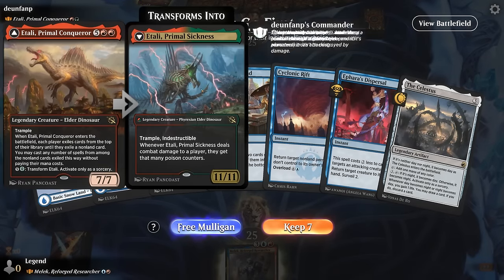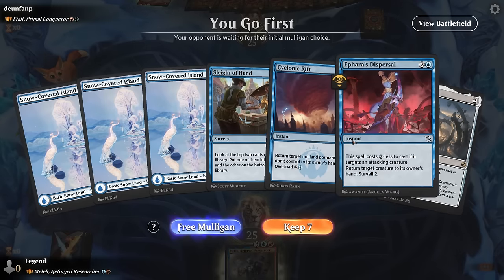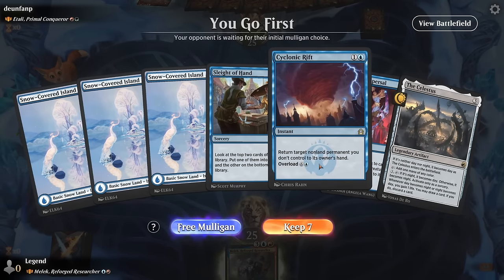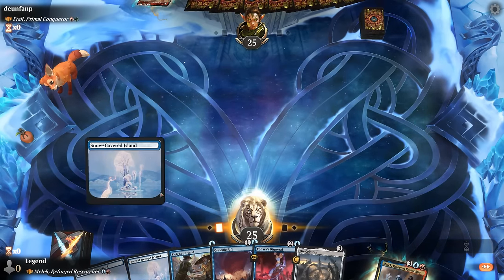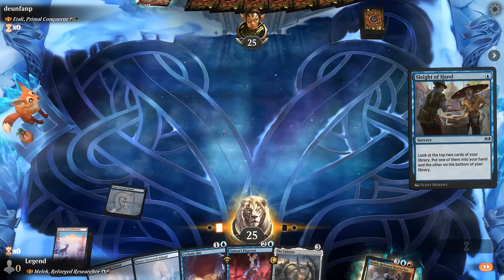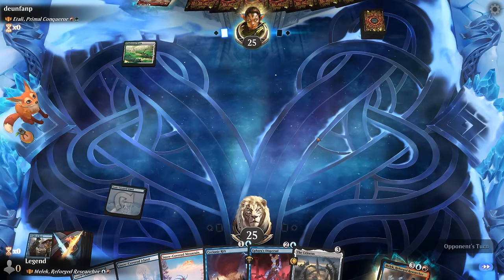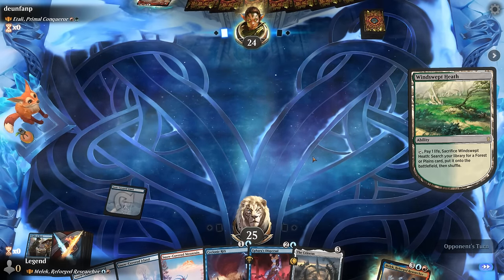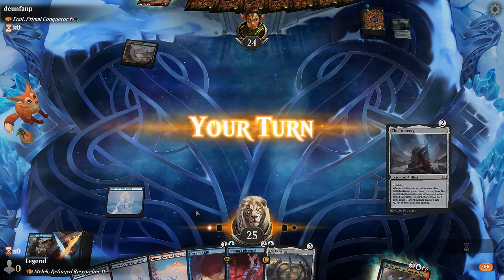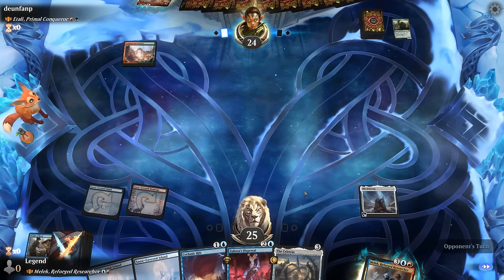We're on the play facing Itali, Primal Conqueror — so red-green ramp. We've got a few bounce spells which isn't exactly what we need against a ramp deck, but it can buy us some time. Celestus can fix for red. Ironcrag is not bad here, so we'll be able to play Malek on turn four plus maybe cast a spell in the same turn. Field of Ruin currently doesn't have any targets, and a Mind Stone is next. We can potentially overload Cyclonic Rift in two turns.